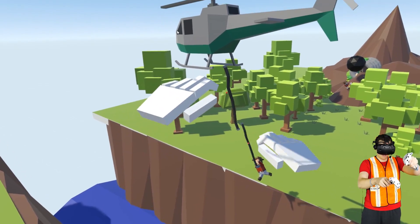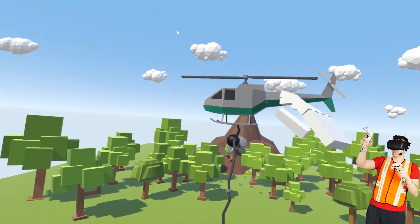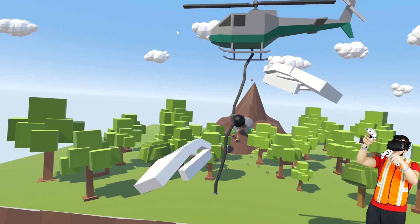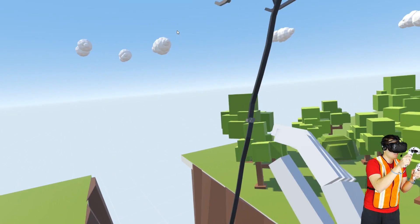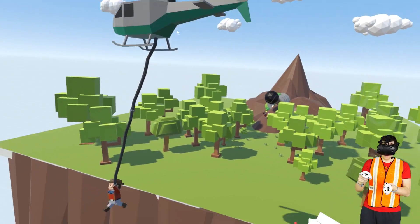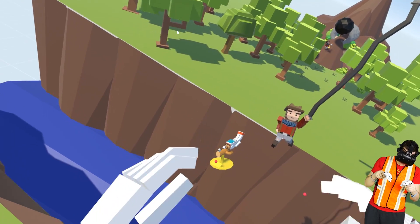He basically runs and jumps and grabs that and swings across. Or should we have him at the end of the swing, kind of like this? Let's go a little bit higher so it looks like he's actually going to make it. That's awesome. Oh wait, he needs the Lumbernaut statue - he still has the idol with him, he switched hands luckily. We've got to change his hand, have it sticking out there.